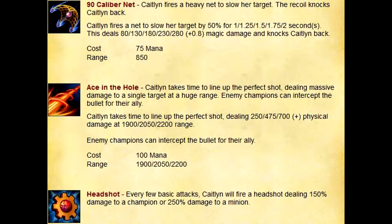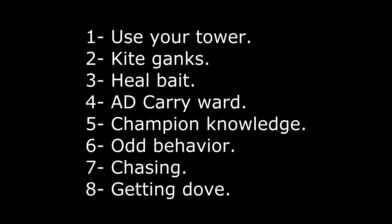Now we're going to do the review of this game and see what we can learn. First off, number one: use your tower. That is referring to when you decide to fight someone and fully engage and you think you're strong — if you have a tower or a teammate nearby, there's really no reason to go man up and try to take them by yourself.